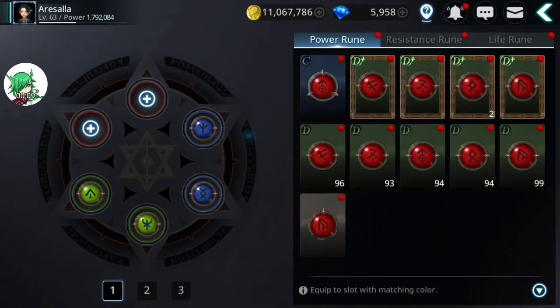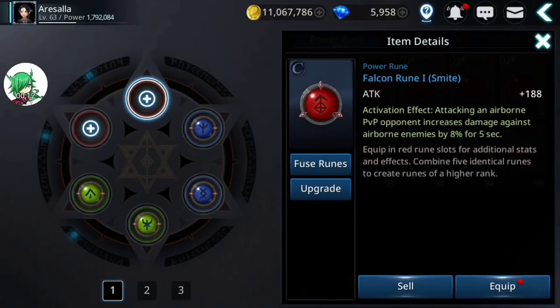The Falcon rune for airborne PvP opponents is actually a wonderful rune for an assassin. Assassins have multiple skills that will knock people into the air, and you can hypothetically keep an opponent in the air for the full five seconds to get the most out of the Falcon rune. The archer doesn't really have that strong a capability of keeping an opponent in the air — they will keep an opponent in the air for a short time, but it's hard to keep them in the air continuously.